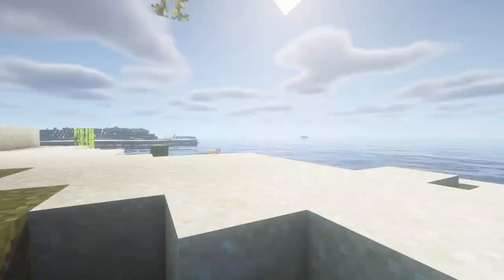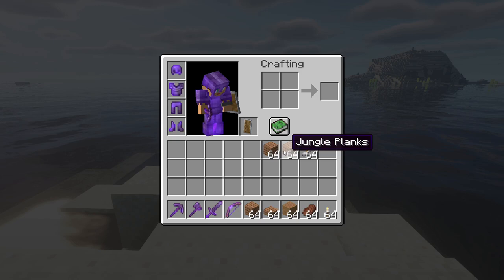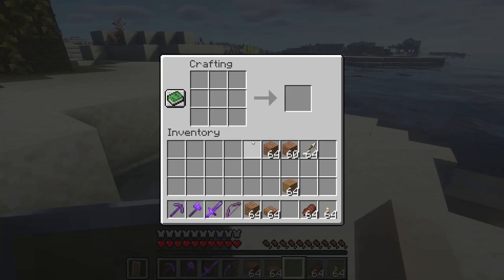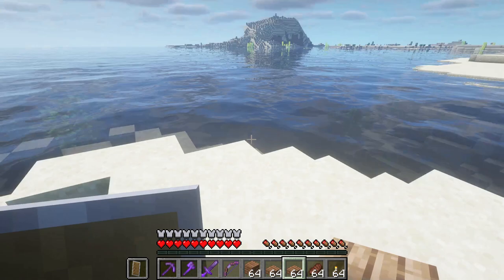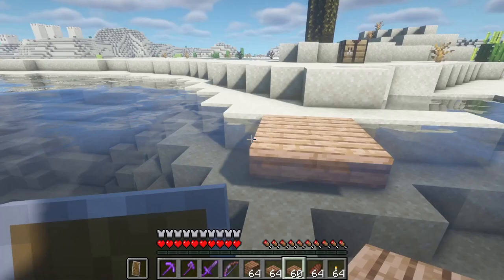For this example, we are going to use some jungle wood. You could use any kind of wood — it can also be oak, dark oak, or spruce. But I think jungle wood looks really nice, plus the tree is really huge. And if you are near a jungle, it's very easy to get. We're going to turn one stack into slabs. A single stack of planks can give you a lot of slabs, and we're going to use this to create some kind of path on top of the water that leads out to the ocean.